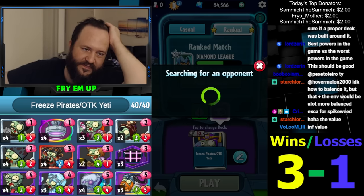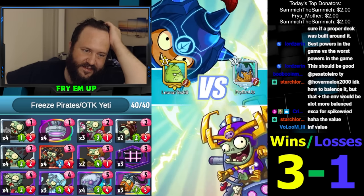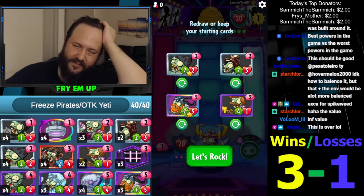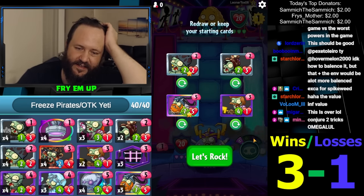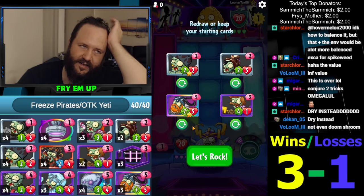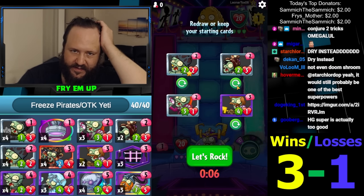He even grave-busted one of our Swashbucklers - didn't matter. Grave-busted a one-drop. They need to BC - Superpower has to summon the card. The other two guys' superpowers are actually not bad, they're above average. But her ultimate is so flawed - an ultimate is supposed to be like a three-cost card, it costs three to get a three-cost card. Playing it one-cost to get a three-cost is ridiculous.